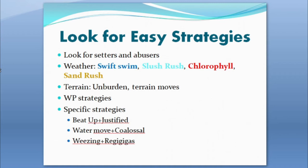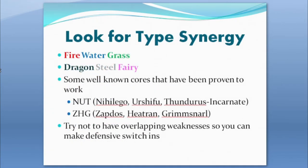It's going to be far better for you if you're at an end pick to get these combinations, since being last gives you two consecutive picks. Another thing to emphasize: look for type synergy. There are well-known cores like Fire/Water/Grass and Dragon/Steel/Fairy that have been proven to work, and you want to avoid overlapping weaknesses so you can make defensive switch-ins when you need to.